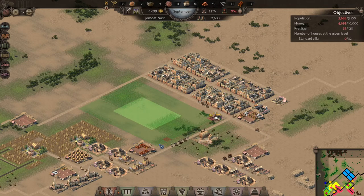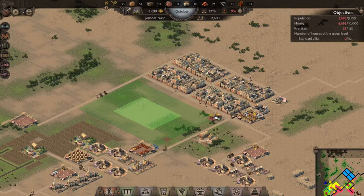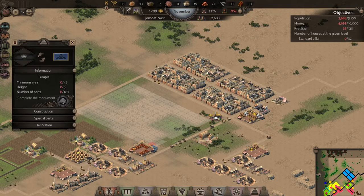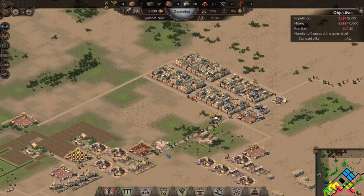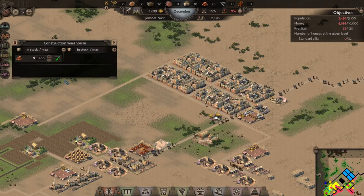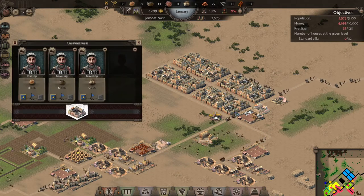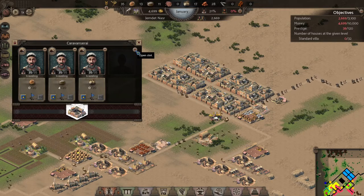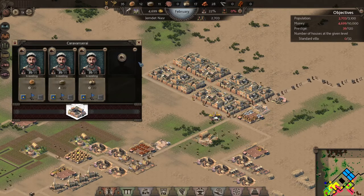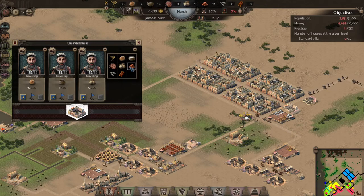Let's build a temple — this time let's do a custom one. We should be able to build it in this area close to the citizenry, and that looks pretty good right there. Let's build our warehouse and put it right next to the other warehouse so we shouldn't have any time frame issues with bricks going from one place to another. If we set up a caravan we should be able to start bringing bricks from one warehouse to the other.